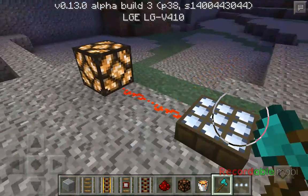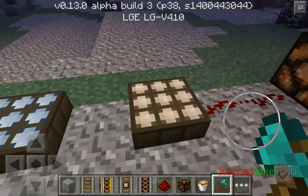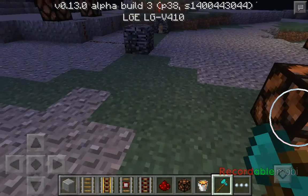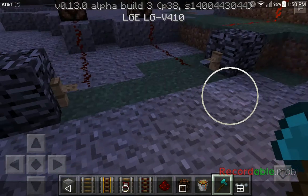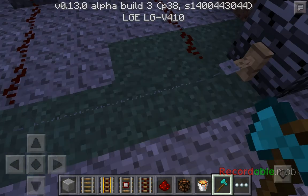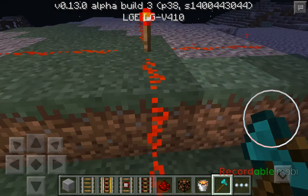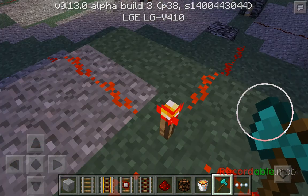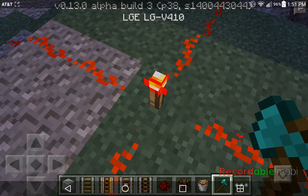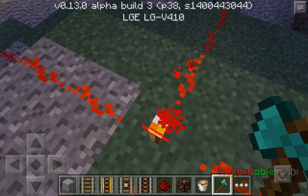These are daylight sensors — this one's set to night mode, so when it's nighttime it activates the redstone. This one is set to daytime mode, so when it's daytime it'll activate that. And this is a tripwire hook, so they power it if you walk across it — see, it powers the lights right there.